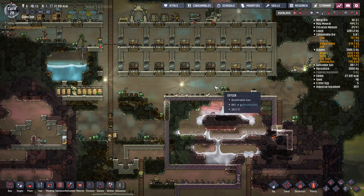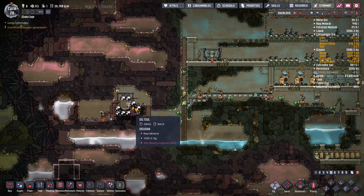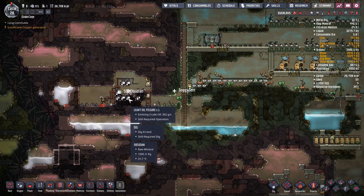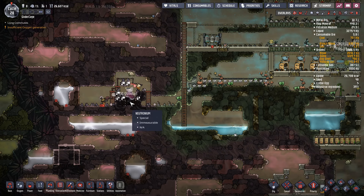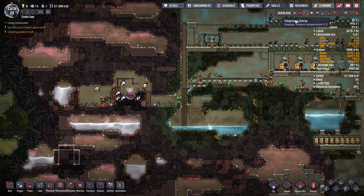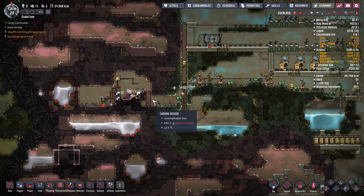We're going to open up this leaky oil fissure over here. We did find a leaky oil fissure which is going to allow us to get access to petroleum much earlier than we otherwise would be able to — that's pretty cool. It's going to be pretty spicy though. That oil comes out at several hundred degrees, cools down pretty fast, but is definitely a liability for our people.